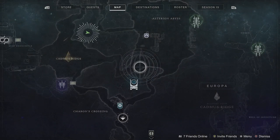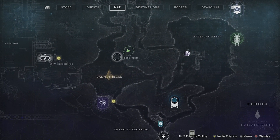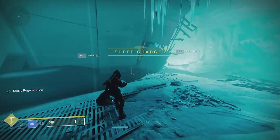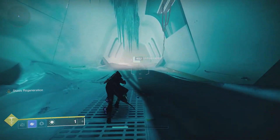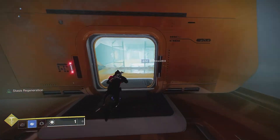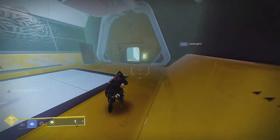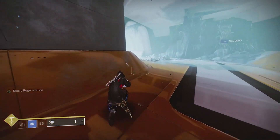For this method I'm going to be using the Perdition lost sector on Europa. I think this is the best location because the locations of where the snowballs are in this little sector are really convenient for getting kills on the enemies. I'm right outside the lost sector now — I'll head inside and show you guys what I do when getting snowball kills.